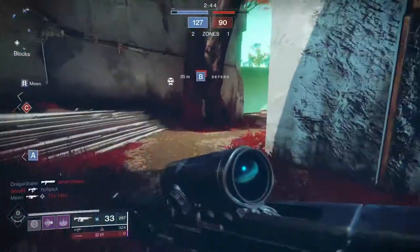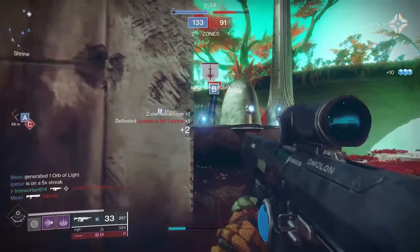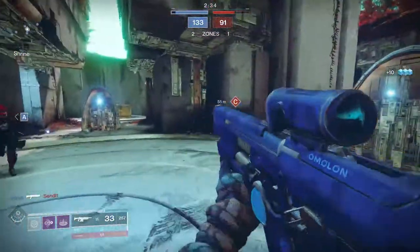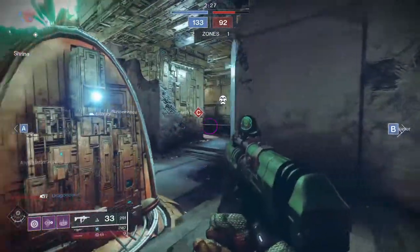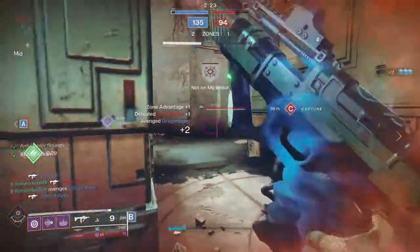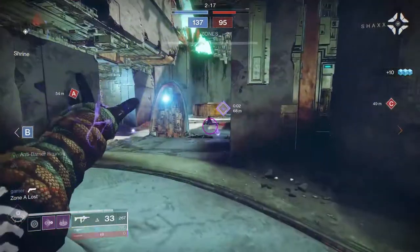When I say play more conservative, that does not mean camping in the back of the map or being crouched hiding behind corners the entire game. It doesn't mean completely avoiding gun fights or running away from the enemy. What it does mean is don't run head down into the enemy team — don't try to beat the whole team in one fell swoop. Crucible matches in Destiny 2 typically last 10 minutes. Play the long game. If you are alive and playing smart, believe me, the kills will come.